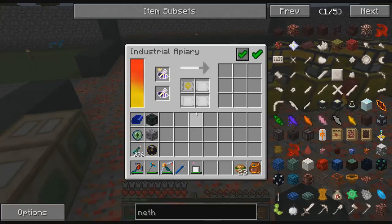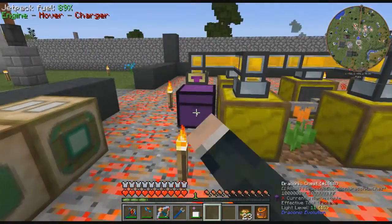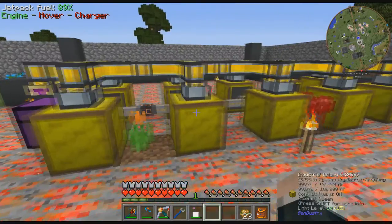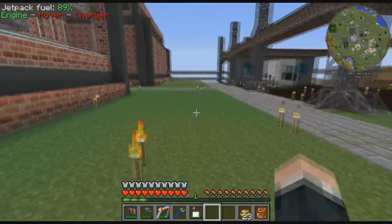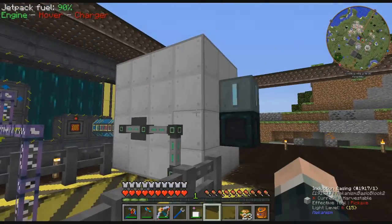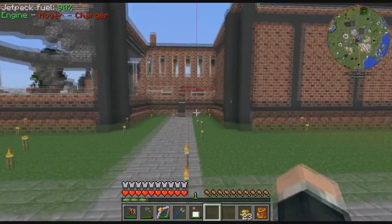Over here in the bee area, threw in some automation upgrades — threw in some impulse item ducts with a retriever, yanking everything back to this giant chest. That way I can kind of keep an eye on what I'm working on. I do need to go to the Nether to look for a mundane bee over there. We're doing pretty good on power, still building up — 7.2 gig RF.